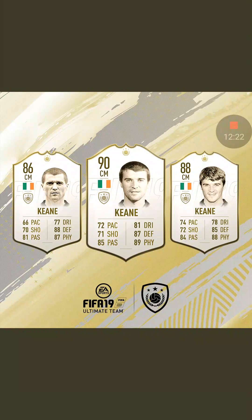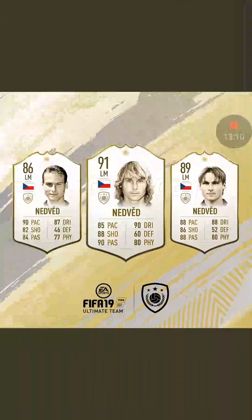Another Manchester United midfielder — that's four if you include George Best. Roy Keane. Solid midfielder, great defensive player. I'm a bit disappointed he's got an 86 version — I think he should have got an 87, 89, and 91, because the 86 is a bit too low. If you get him at the very start of the season you'll be using him, but I don't see many people using that baby version later on. For me, the best one is the 88-rated. The primes don't come out until late, so unless you're extremely lucky in packs you won't be able to use him.